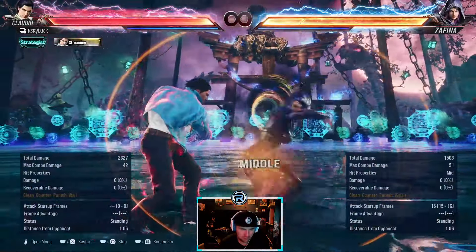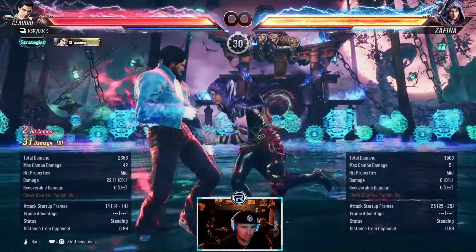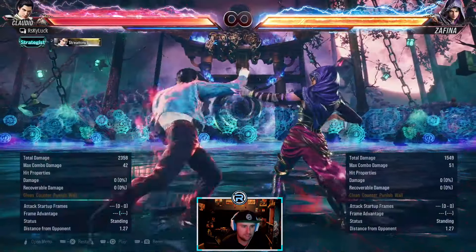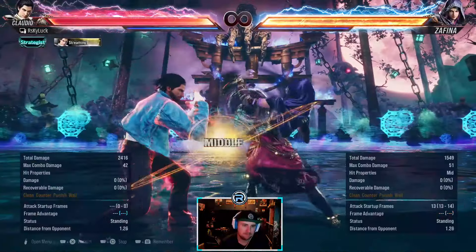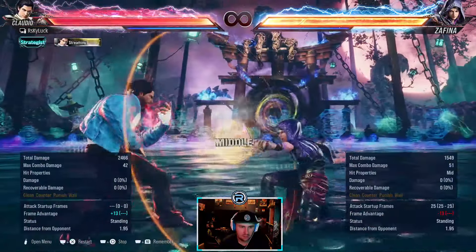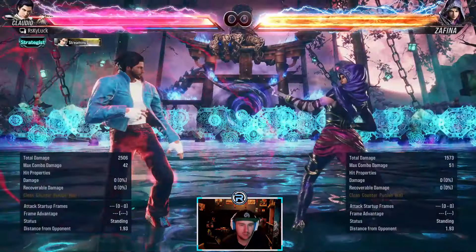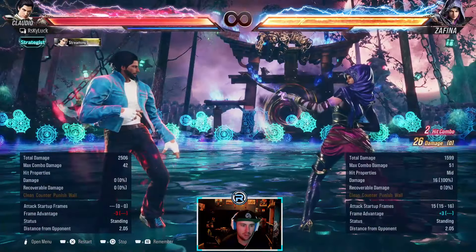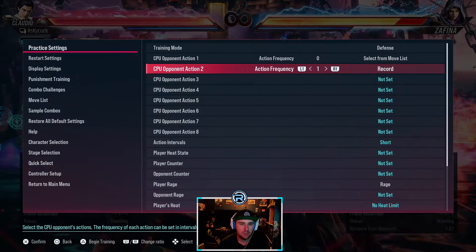Forward 1, 2, 1 — you need to be careful punishing this because if they delay the last hit, well it was the case in Tekken 7 — I haven't played many Zafinas. If the last hit is delayed, 4, 2, 2 can whiff. So 2, 1s you punish against this — if they just do the first 2 hits and you have a read on it. It's minus 13 but there's always that chance of getting hit by the third hit, so be careful.